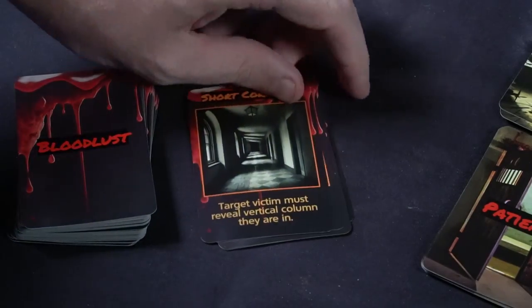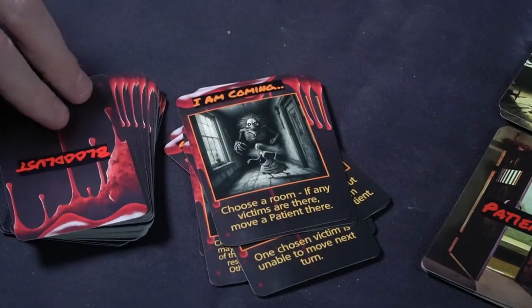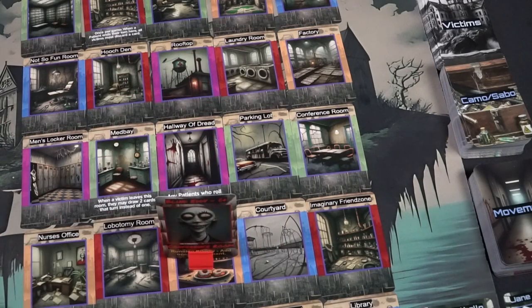If there is no victim in the location — which will happen pretty often — you simply draw a Bloodlust card. For example, one says 'We Must Be Silent: no victim may use camo cards until the patient's next turn,' preventing victims from using their special cards to escape. Additionally, if the patient failed to attack a victim who was on the space, that victim gets to draw a movement card and move that many spaces — for instance, three spaces away.